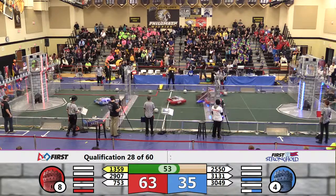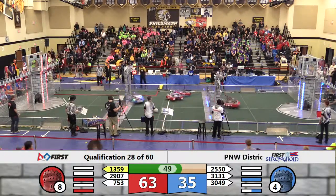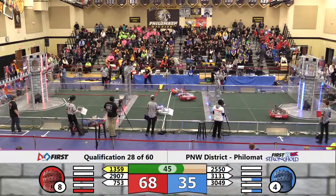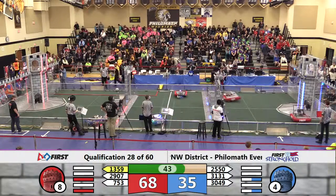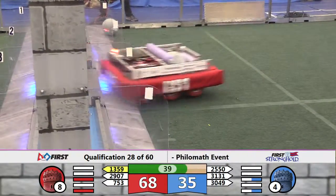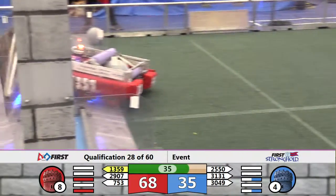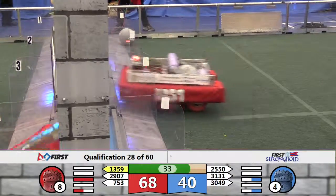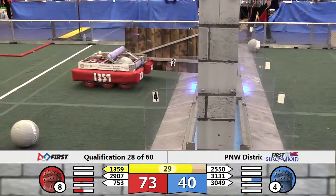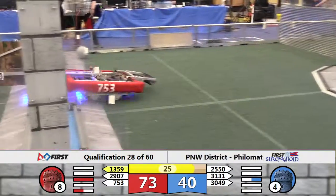Under a minute remaining, 63-35 the Red Alliance lead as 29-07 works on the Sally Port. Still one crossing remaining on the Port Cullis or the Sally Port for the Red Alliance to breach. Two crossings needed for the Blue Alliance as we come up on 40 seconds now remaining. Lion Robotics up against the Blue Tower there — looks like they're gonna try to put that into the low goal. High Desert Droids handle the breach for Red going under the Port Cullis. Ranking point coming the Red Alliance's way.